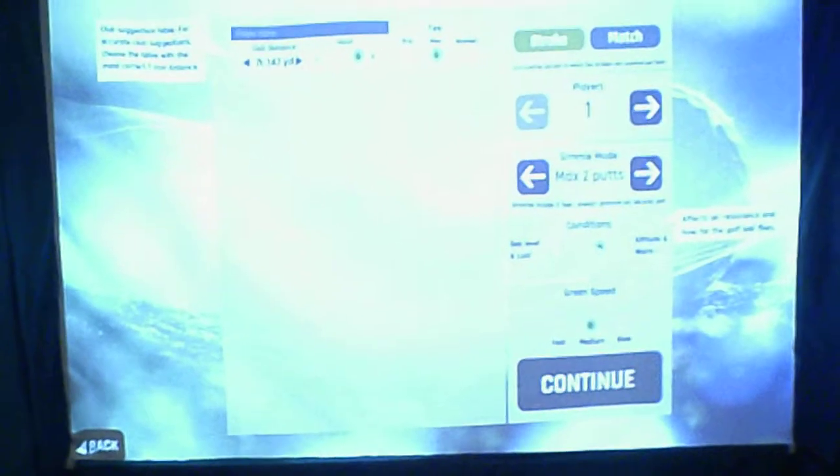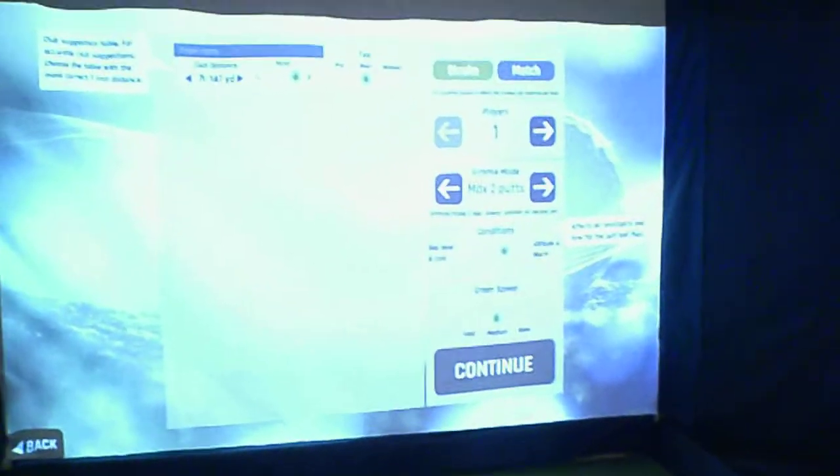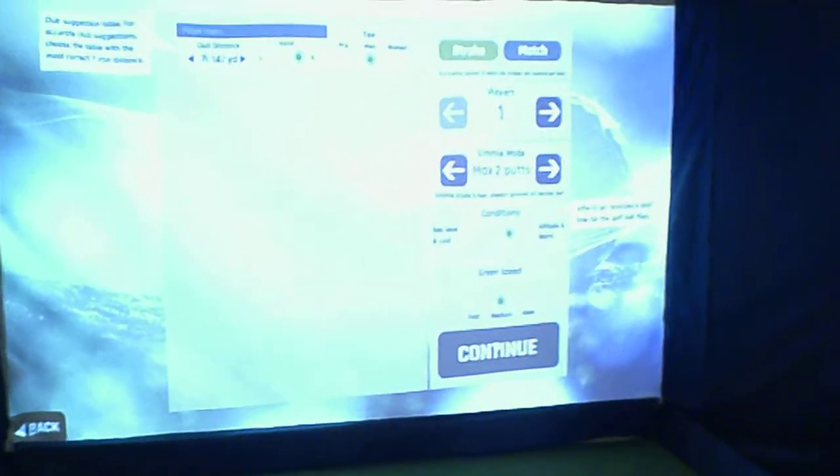You also have weather conditions — you can go to sea level and cold or up to a higher altitude or warm. Of course this affects how far the ball travels. And then you also have green speed. Once you've set everything, you click the next button.